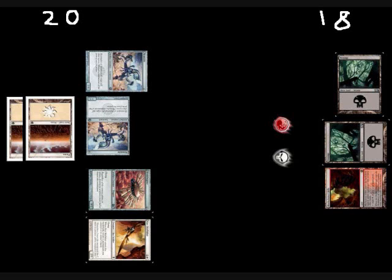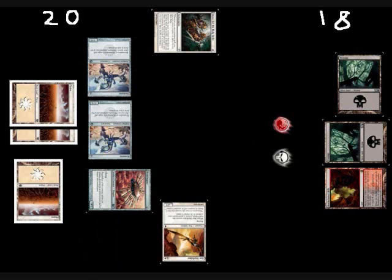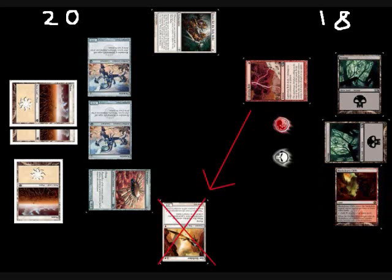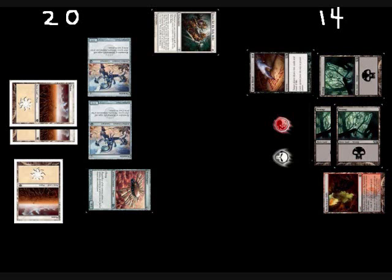He draws, plays a Plains, taps it, and plays a Quest for the Holy Relic. He attacks with the two Memnites and the Skyfisher, and I bolt the Skyfisher in response to his attacks, and then I go to 16. During my next turn, I play Sign in Blood myself, then I play a Swamp, and pass the turn.